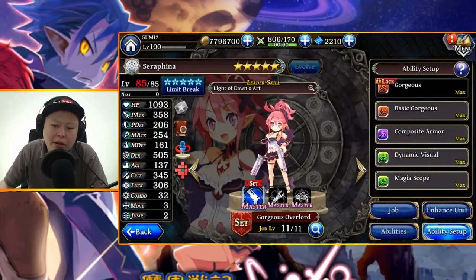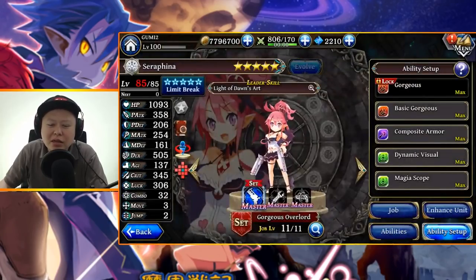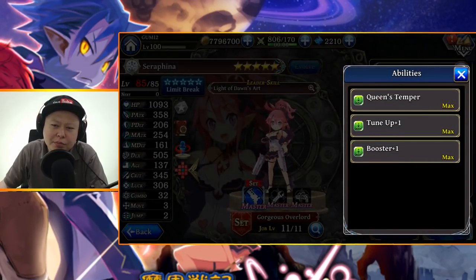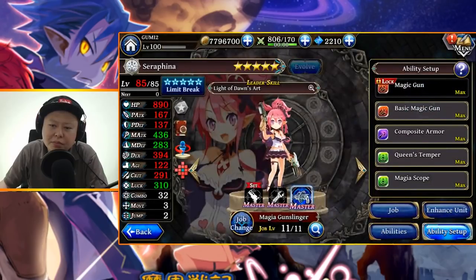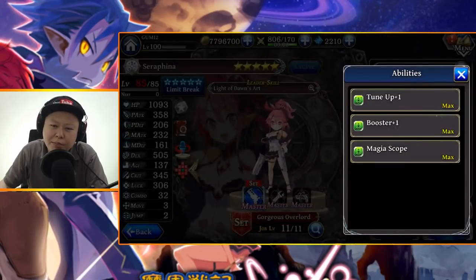Magia Scope will give her attack range plus one, which is actually good for a range attacker. However, the raised magic attack is not going to boost the Georgius Overlord job damage — it won't boost that damage at all. So it's basically only range plus one. It's up to you: boost more damage or get range plus one. Magia Scope is very good for Magia Gunslinger, but not really that good for Georgius Overlord, which is her special job.